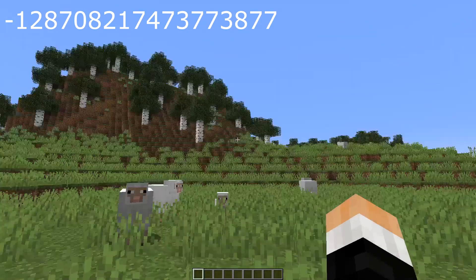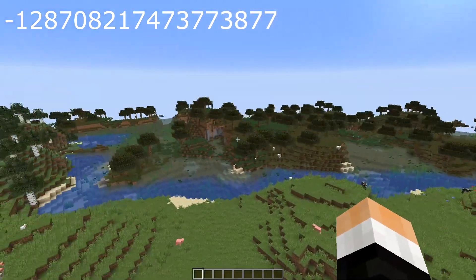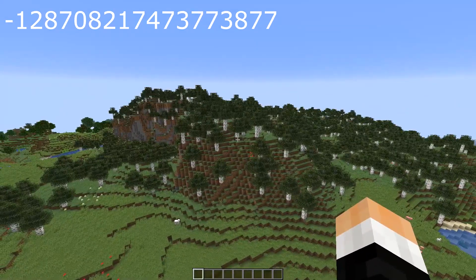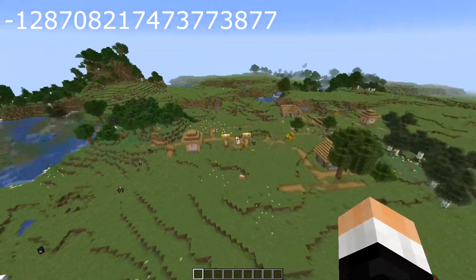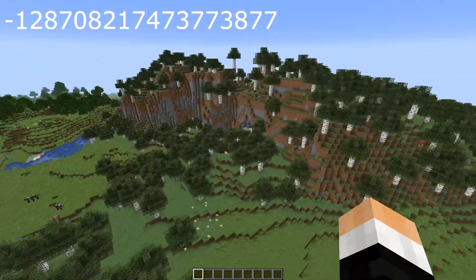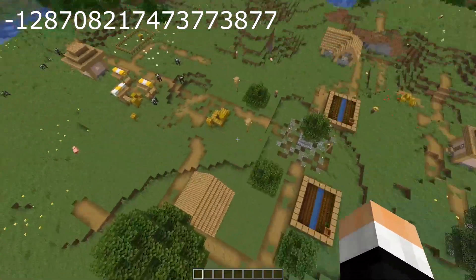Seed number two is very diverse — you get a village right off spawn but you also get a swamp land and a birch forest. Birch forests are great because the trees never grow past a certain shape, so farming birch wood at a high level is really easy. You can deforest it and get a lot of wood, and you have a village right off spawn with some cows, food, and villagers.